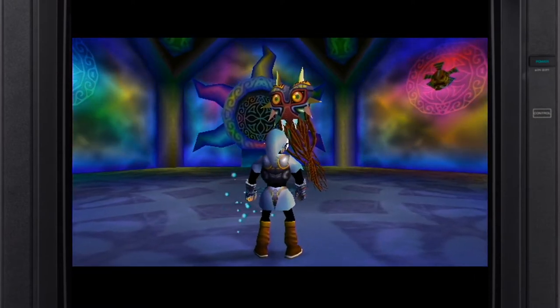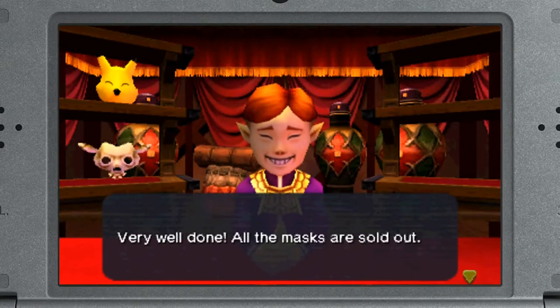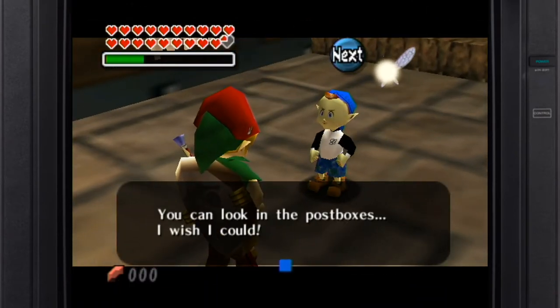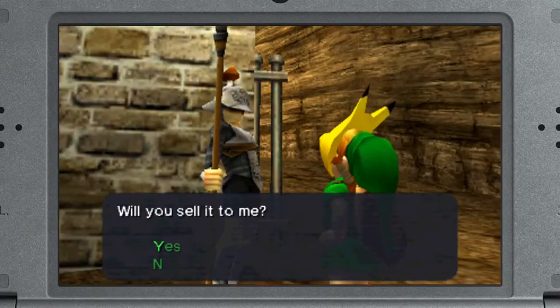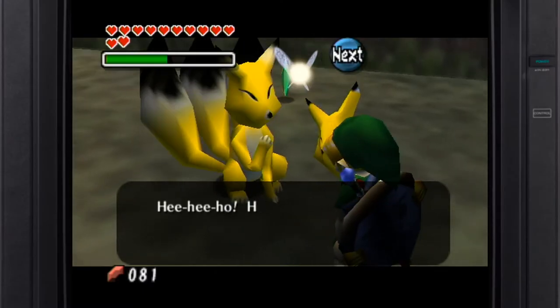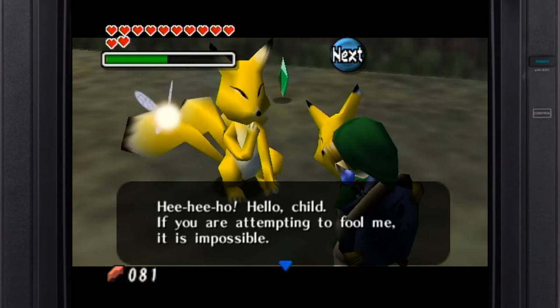Everything else is given the label Happy Mask and functions somewhat similarly to their use in Ocarina of Time — Link can put these on for a cosmetic change, and they have a small use on the field in that characters can react to whatever you're wearing. This has been expanded from merely a trading side quest, and now just about all Happy Masks grant a sort of light ability to solve specific puzzles — some much more useful than others.